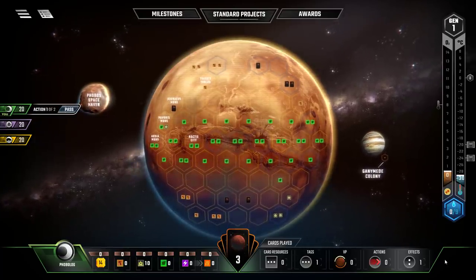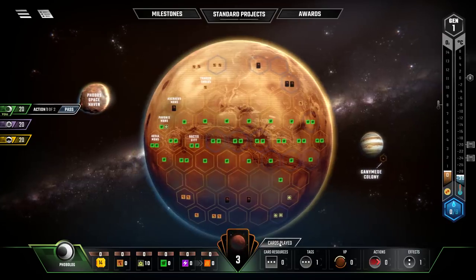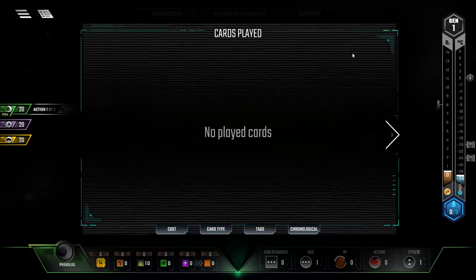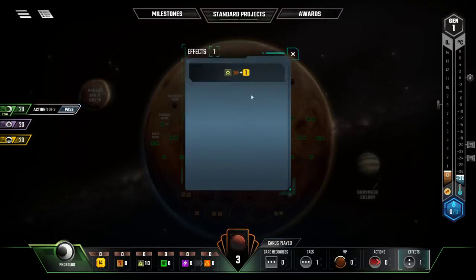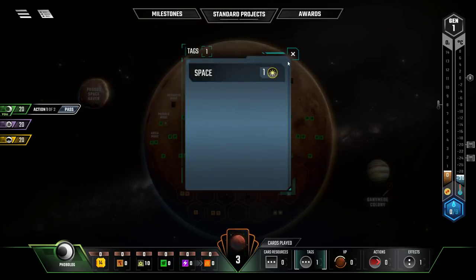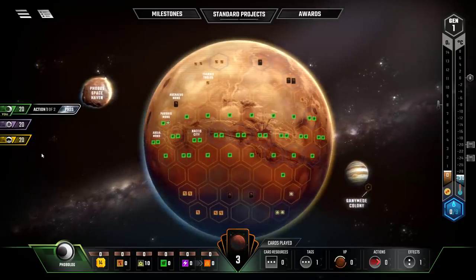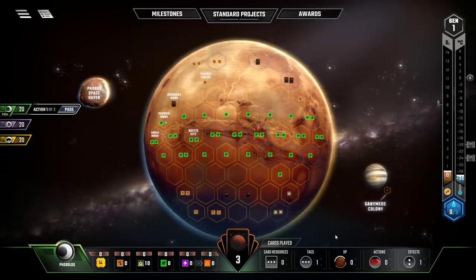The bottom right lets you look at all the cards you have in play. Currently I have zero cards played, but one effect in play from my corporation — converting titanium into one megabuck more. I also have a tag present; my corporation apparently counts as a space tag. I think everyone's corporation may count as that, though it may vary.